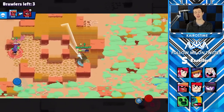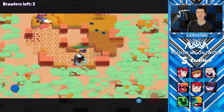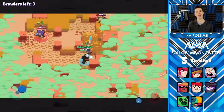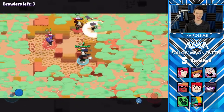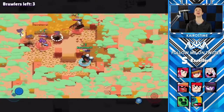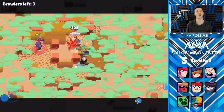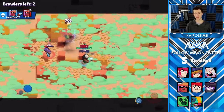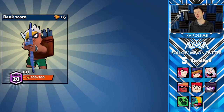Next we have Bow, and for his star power, he gets to see extra range in bushes — and his teammates also get to see the additional bush range that Bow is able to see. Bow is one of the hardest brawlers to push in the game until you get his star power. His star power is a must-have if you really want to push very high. I recommend getting his star power very early on, because on maps with a lot of grass, Bow with his star power is incredibly strong — almost arguably overpowered.